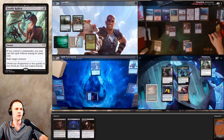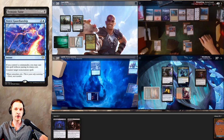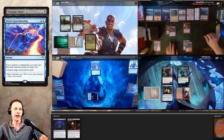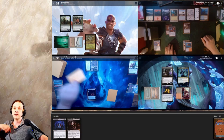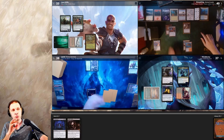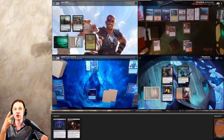That Opposition Agent really took a toll on us. Armix passes the turn. I untap, take three from Mana Crypt, and cast Deadly Rollick on the Phantasmal Image copy of my Opposition Agent — it triggers, so it's sacrificed rather than exiled, but it still dies. Then I cast Demonic Tutor. Snuske casts Fierce Guardianship in response — my Demonic Tutor is countered and I pass the turn.